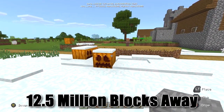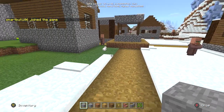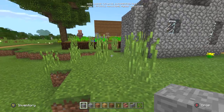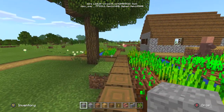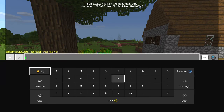They generate about twelve and a half million blocks away from spawn in any direction. Unfortunately there are no coordinates display on Minecraft console. You can't realistically walk there — even with horses and potions it would take days, months, weeks. What you do instead is go into creative and use cheats to teleport yourself there.